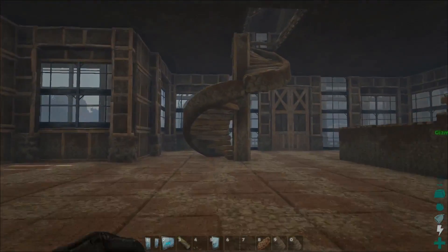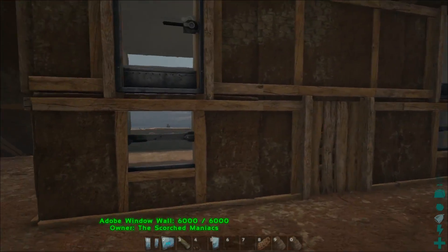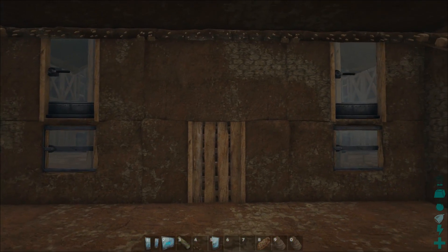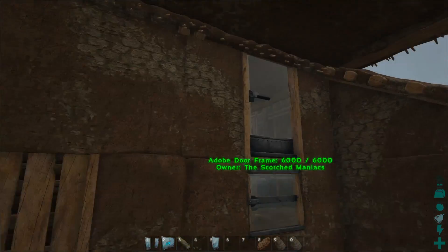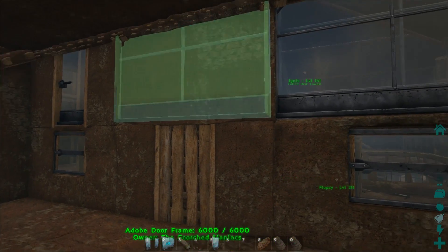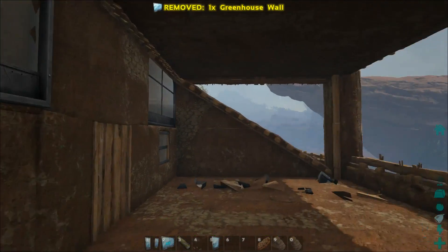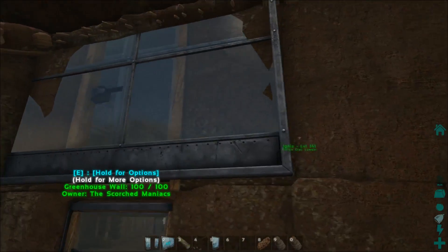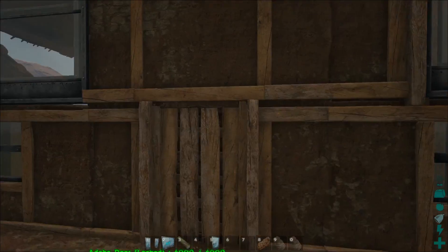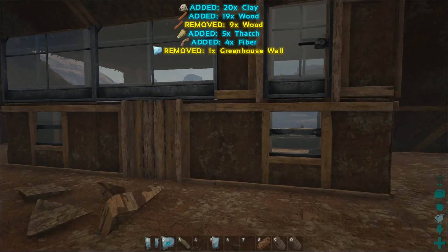I also want to change something upstairs, because I used glass doors and windows up there and I don't like how it looks from this side. So I'm going to replace them with greenhouse walls. Hopefully they snap correctly. I want this whole part to be glass — I think that will be nice and give a great view to the outside.